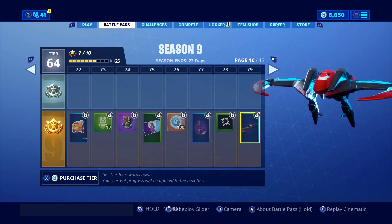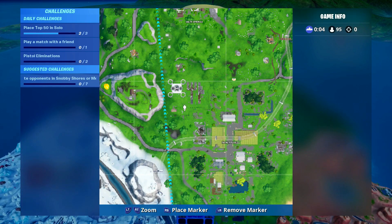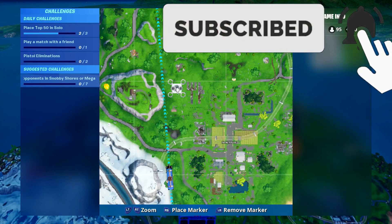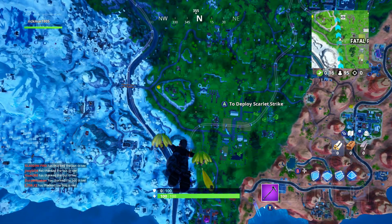So let's jump straight into the game right now. This sky platform here guys, this is the most southern one. It's below Salty Springs, just above Fatal Fields. This is where you need to be heading guys. Let's quickly jump out now and see if we can find these rings.